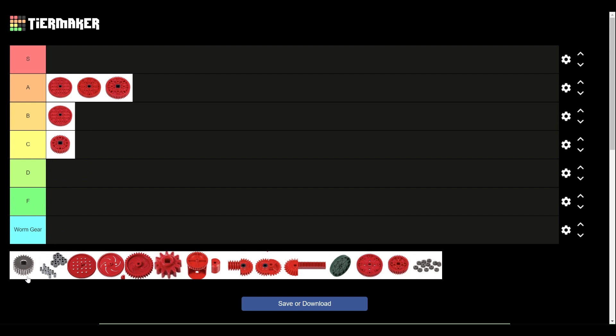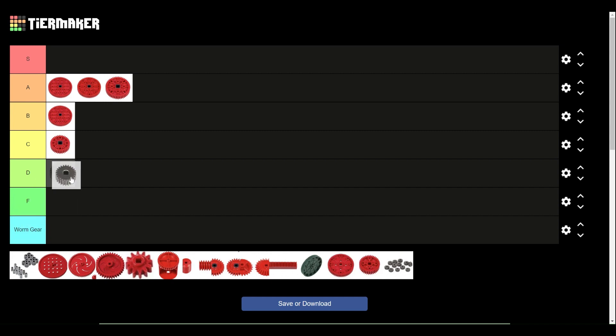The 24-tooth high strength gear — there's not a whole lot of uses where you would need to use them. The RPMs that work well with them aren't many. These gears are also really heavy and they don't have the holes drilled in. So I'm going to go ahead and give them D tier. I don't think I've ever used them on my robot specifically. I've seen people use them, but they don't seem to get used that often.